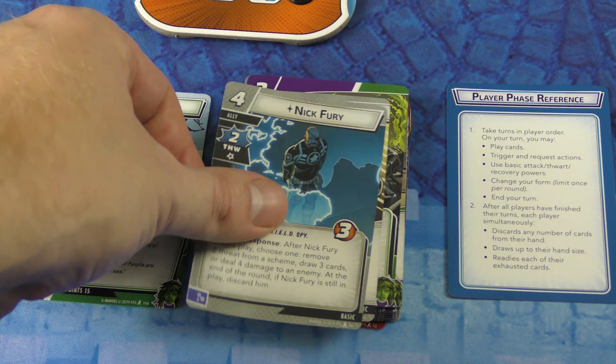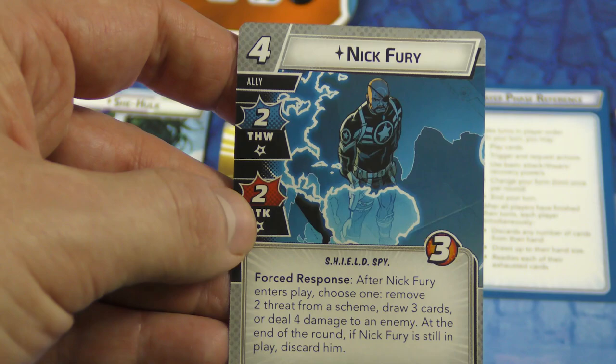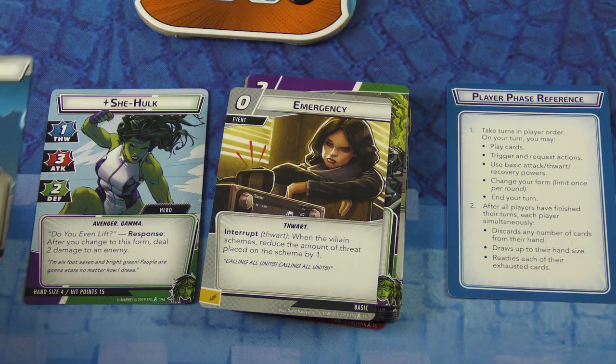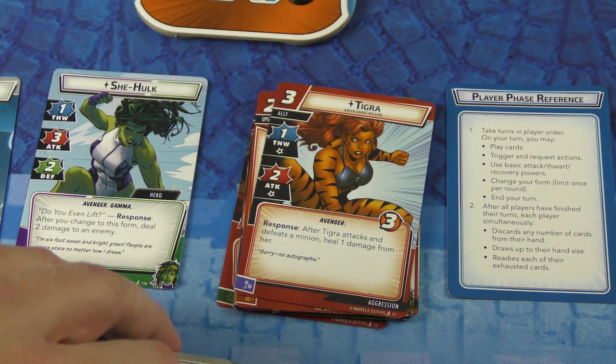We've got Nick Fury here, who is an ally. When you pay the cost of Nick Fury — which costs four — you put him into play. You can see he's got thwart, attack, some abilities, and his hit points. So Nick Fury goes out into play next to She-Hulk. There's also an aspect system. Here we've got another ally, Tigra, and she is Aggression. I've chosen the Aggression aspect to mix with my She-Hulk cards and basic cards.